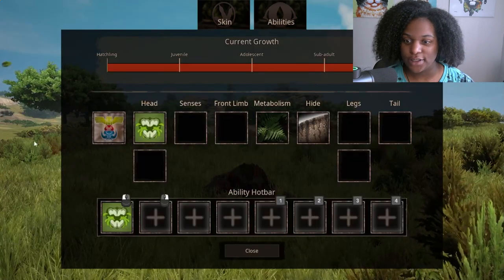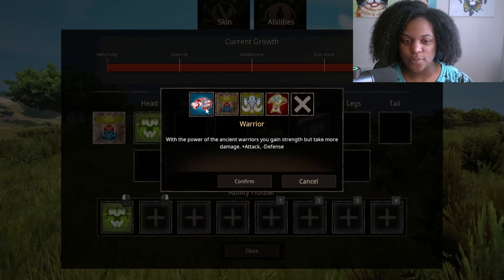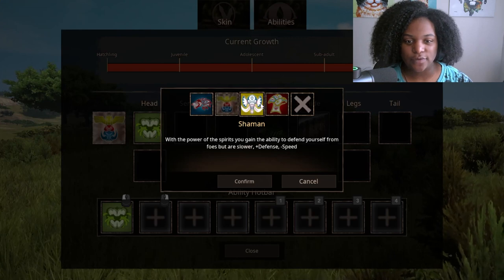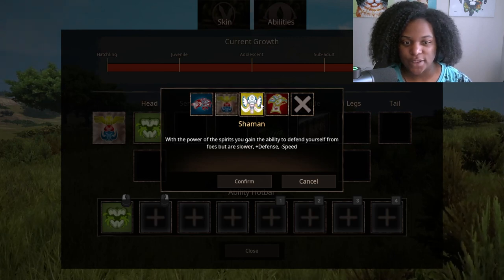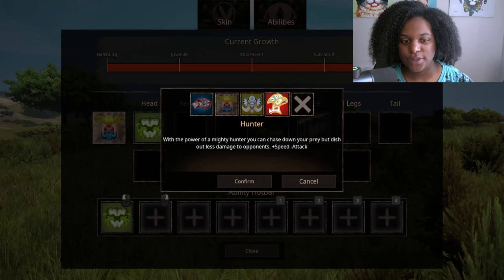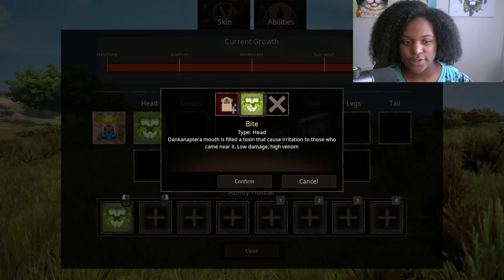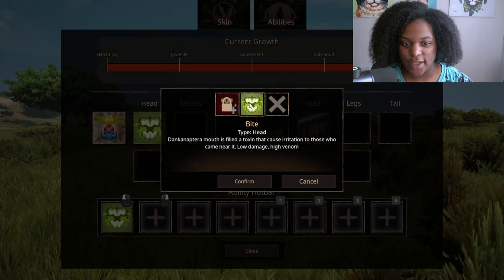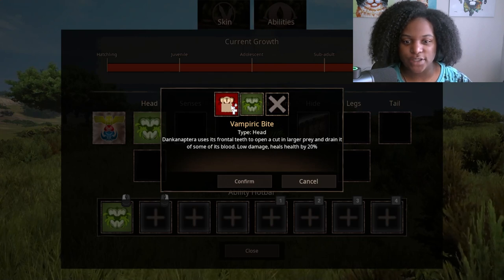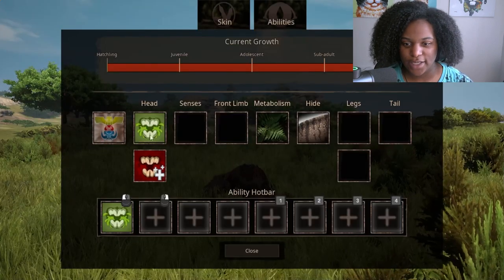We're looking at the abilities. We have senses. Warrior: with the power of the ancient warriors you gain strength but take more damage — plus attack, minus defense. Totem is balanced: with the power of the spirits you gain the ability to defend yourself from foes but are slower — plus defense, minus speed. Hunter: for the power of a mighty hunter you can chase down your prey but dish out less damage — plus speed, minus attack. We have our regular bite: Dunconatera's mouth is filled with a toxin that causes irritation — low damage, high venom. And vampiric bite: Dunconatera uses its frontal teeth to open a cut in larger prey and drain it of some blood — low damage, heals health by 20%. I love these icons for this bite, they look so good.